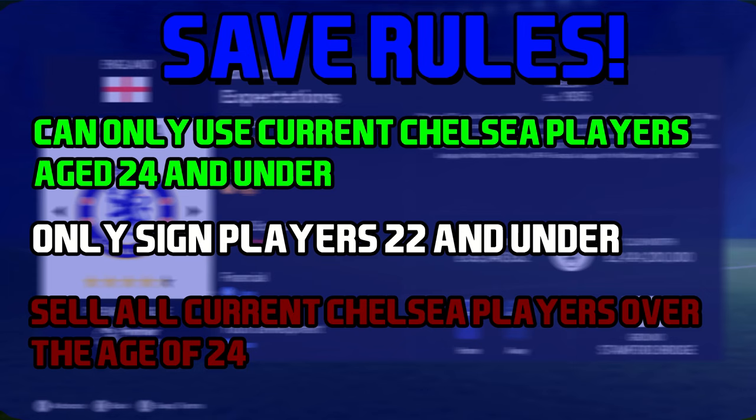The last rule: sell all current players at Chelsea who are over the age of 24. So anyone aged 25 and over is getting the boot — we're going to sell them so we can build up some more money to buy a load of youngsters. But a lot of them will probably be cheap anyway, so we don't really have to worry about that too much.